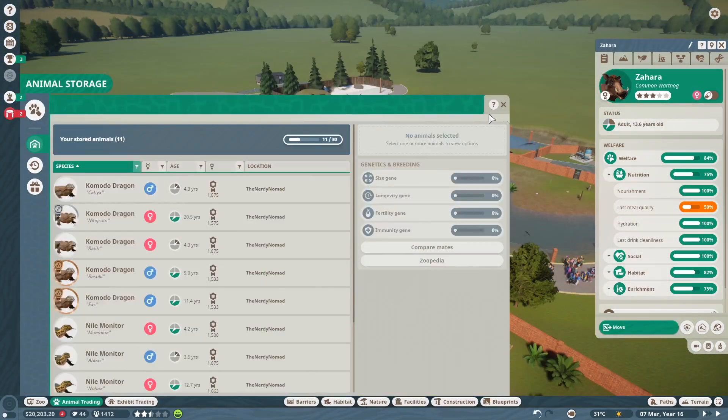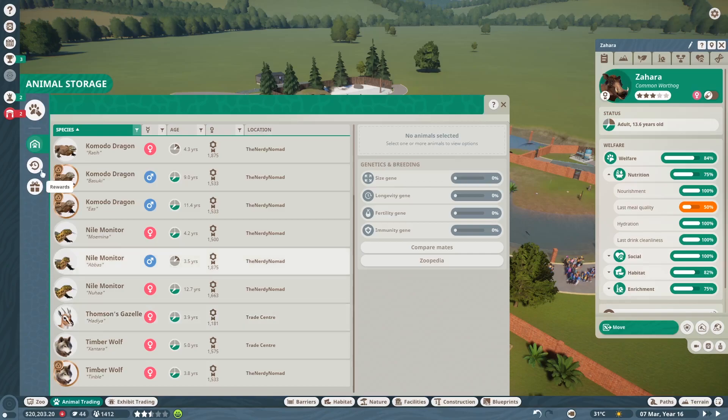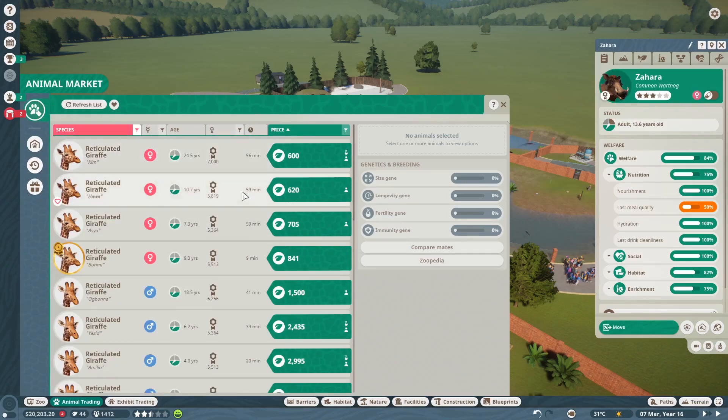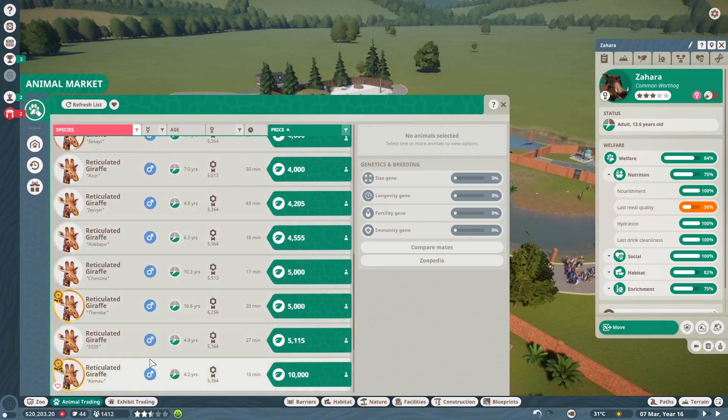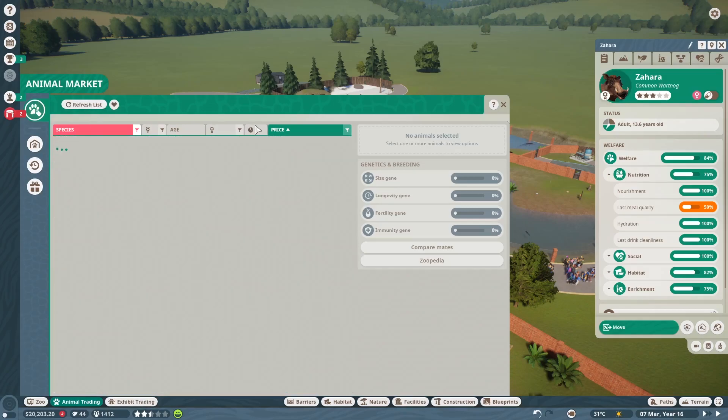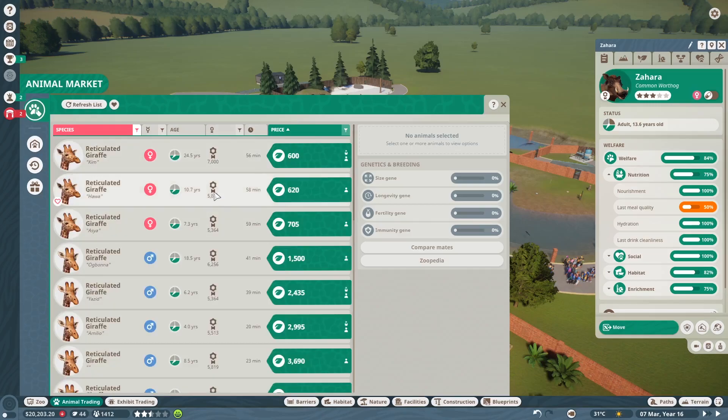Since I have started a new franchise mode, the Komodo dragons have been busy breeding. But with the animal market, there's so many more animals on here now. Except everything's kind of expensive — I have 44 conservation points. We're kind of hurting for giraffes right now. Let's refresh — hopefully there's some for money. I'll just take a few. Maybe he won't break out this time.